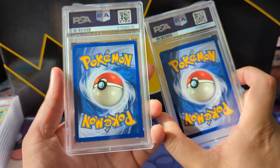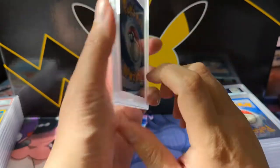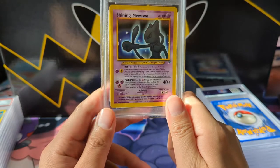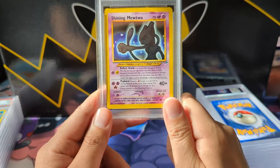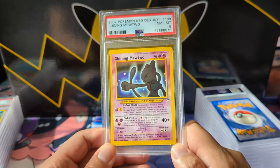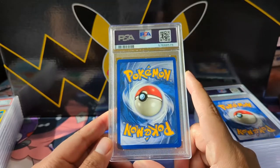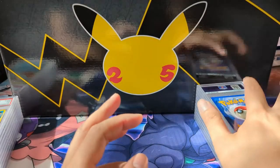In some areas the edge wear is more significant, although I got a better grade on this one. We have the Shining Mewtwo — considering it's a shining Mewtwo, I feel like the art is a little underwhelming, but definitely happy to add another one to the collection. This one got a near mint to mint 8. The edge wear feels more significant than the Celebi, yet it got a significantly better grade.